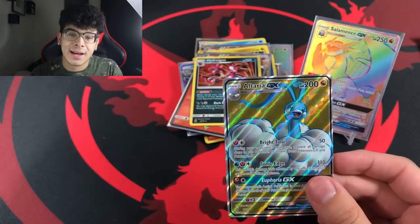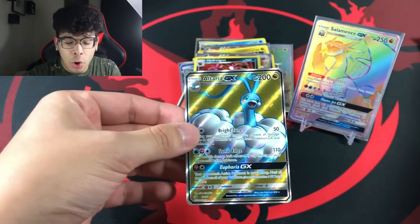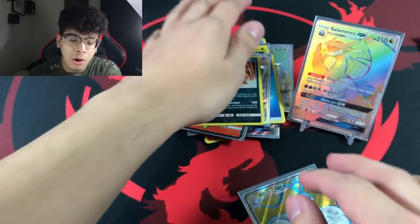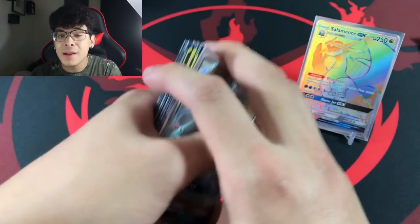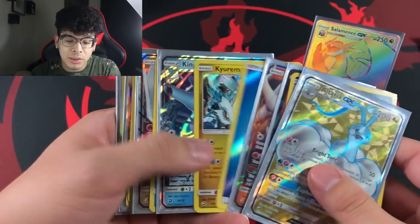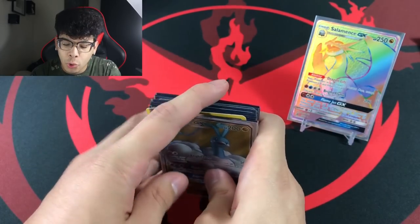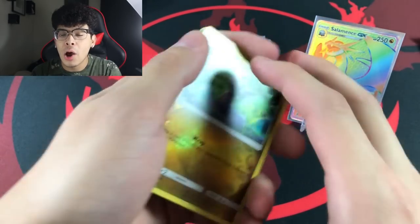I need a moment of silence right now. Let me sleeve up this beautiful full art Altaria — that's priority. Hold up — we got the Salamence, we got the Altaria full art, and keep in mind we get a holographic in every pack, so technically we got no duds in this video. That is absolutely mind-blowing. Look at how many ultra rares we already have — another secret rare, more prisms, more full arts. This opening is probably going to change my life forever.